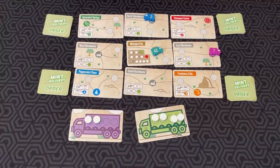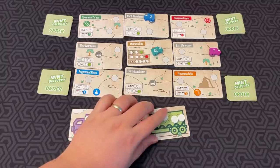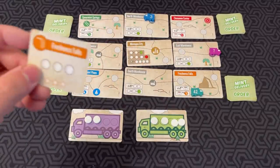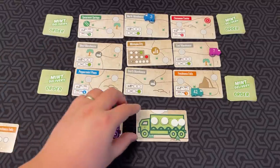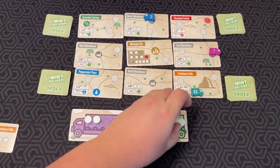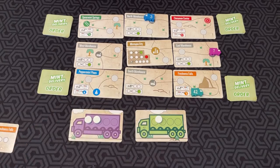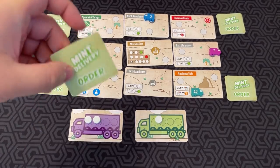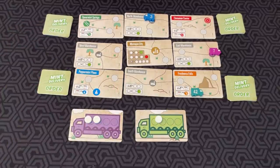Fulfilling an order is a free action. So if the green truck goes all the way to Freshness Falls, and Freshness Falls is asking for three white mints, he gives them three white mints — that's a free action. He fulfills the order, turns the order face down to show it's been completed in front of you, and puts the mints in the supply.